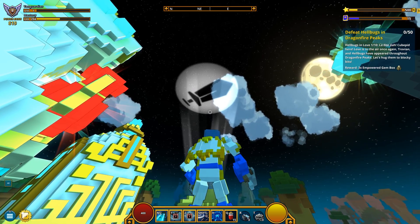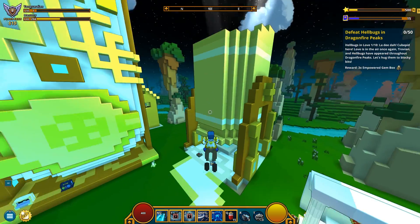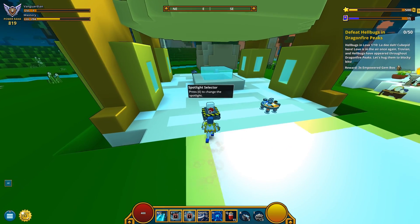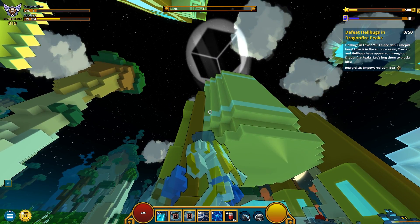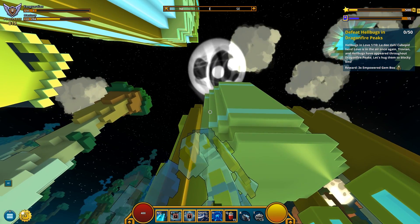Wonder if you can change that sign, that symbol — it's currently displaying a sword, but can you customize it? Indeed you can, you just need to use a spotlight selector. Press E on it and it's gonna change — there you go.